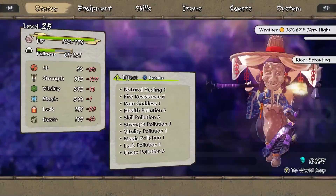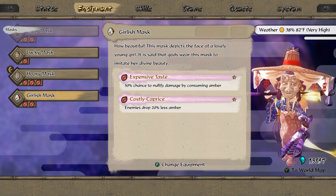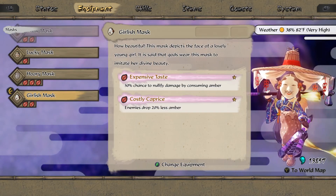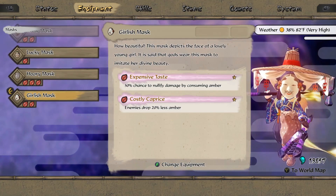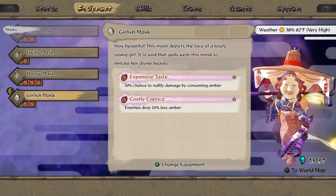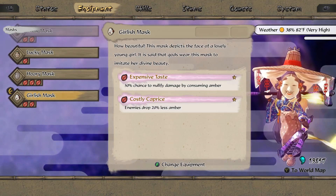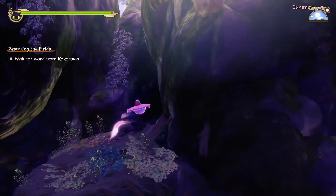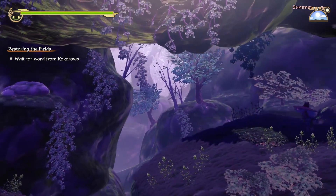Ooh — with that mask. Do I want this though? This mask can be really good if you're rich, because basically you can use amber as health. But the problem is it can really burn through your amber, and you earn less of it while using it. We still kind of need some amber just for the soil and the weather changing, so probably not gonna be using that one for now. That might be good for later in the game — once we're kind of set on our rice and our soil. God, I missed so much treasure.